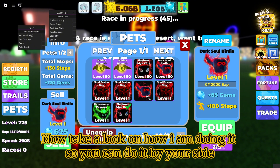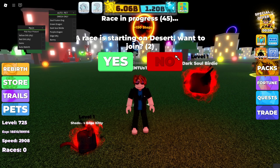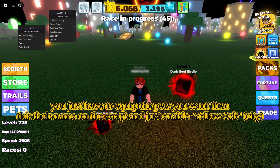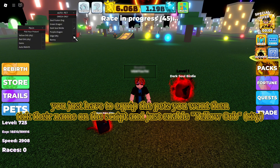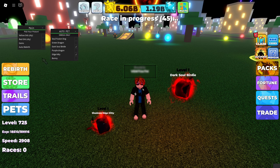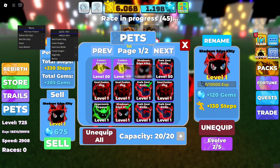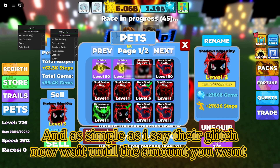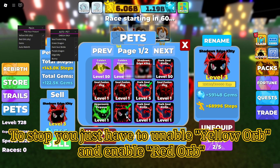Take a look at how I'm doing it so you can do it on your side. You just have to equip the pets you want, then tick their name on the script and just enable yellow orb city. And as simple as I say, they're glitched. Now wait until the amount you want. To stop, you just have to enable yellow orb and enable red orb.